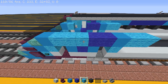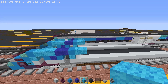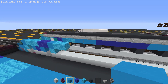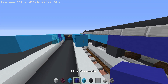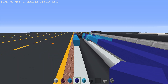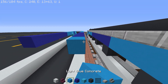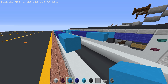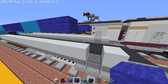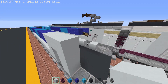Place more blue wool coming out, then go four blocks back with flat blue concrete. Take out your blue concrete and go seven blocks back. Then go three blocks back with light blue concrete, then another three with blue concrete. Get your white concrete and make a little arch for the door.